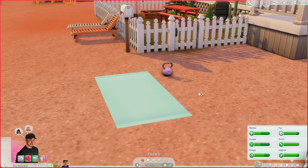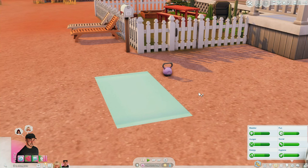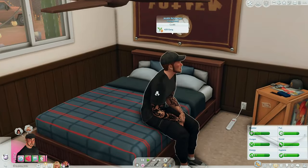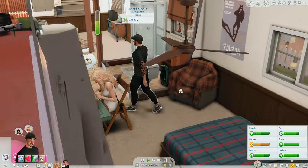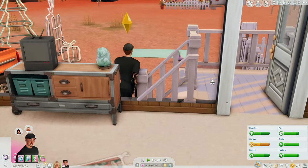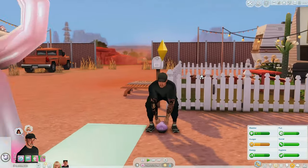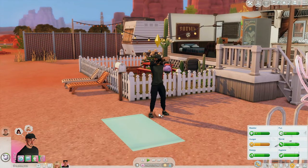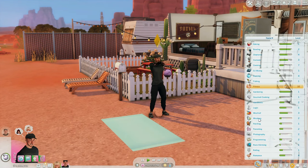These objects I'm going to kind of mesh into one. I did not know this creator before — their name is Sepsid, I believe — and they made the objects from the Everyday Clutter Kit functional. So you have an exercise mat and a kettlebell. I'm going to have Javi come out here and use the kettlebell — he's a pretty big exerciser. Let's watch Javi use this. Oh my God, the animation! That is amazing. It's a really smooth animation — this is actually my first time seeing this and I love that.